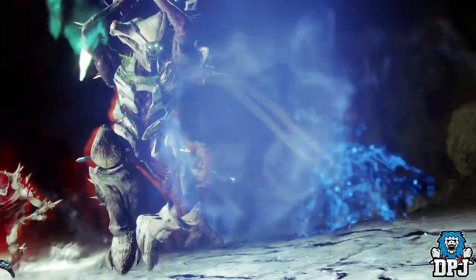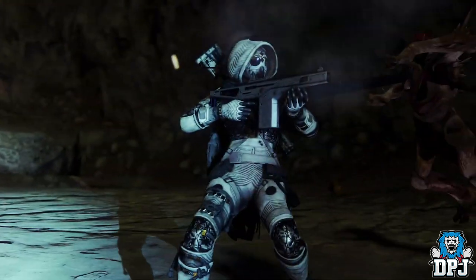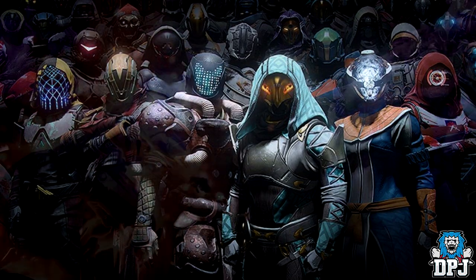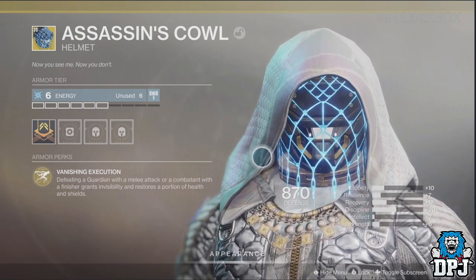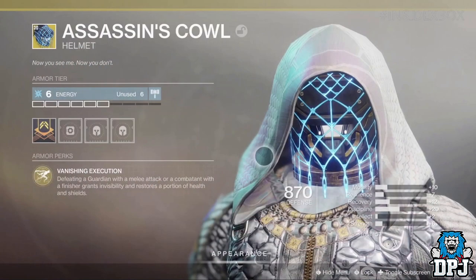Moving onto the 3 new armor pieces we know are coming with Shadowkeep — one per class. Starting with the Hunter, they receive an exotic helmet called the Assassin's Cowl, and it looks pretty damn sexy. First seen via an image on Battle.net, many initially thought it might be an ornament for an existing exotic. We then saw a brief glimpse in a Shadowkeep trailer, and on Inside Xbox on Mixer we saw it up close. Its intrinsic is called Vanishing Execution: defeating a Guardian with a melee attack or a combatant with a finisher grants invisibility and restores a portion of health and shields.